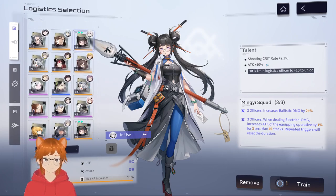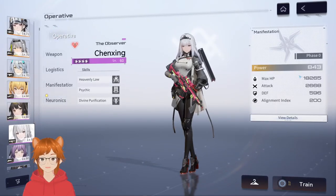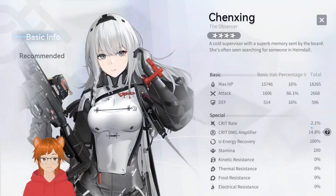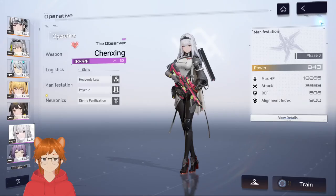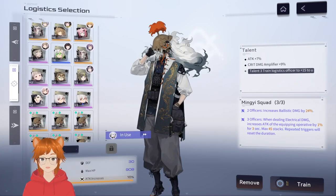I chose to settle with this one — it gives Attack 10% and Shooting Crit Rate 2.1%. Technically the 2.1% crit rate isn't hugely impactful, but shotgun users start with zero crit rate. I feel like having that 2.1% is enough to get some lucky critical hits on bullets that don't hit the weak spot — just so there's a chance for them to crit.